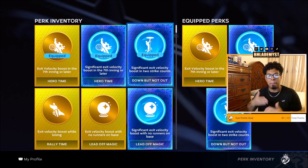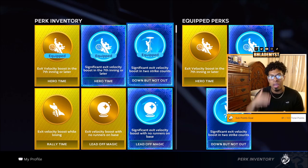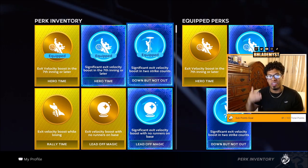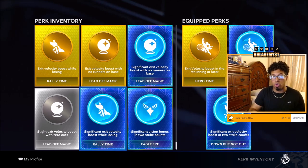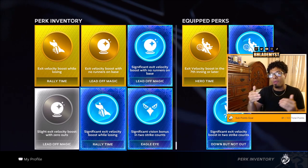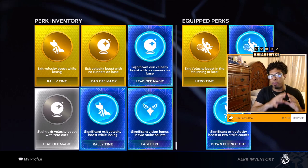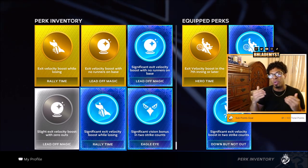The second best perk is going to be to wait until two strikes with Down But Not Out, as it also gives you a significant exit velo boost. There will be times, though, that you do not want to score with a runner on third base — boosts like Rally Time are the reasons why, because you do not want to tie up the ball game. Instead, you'd rather keep that runner at third base so the hitter continues to get the boost from being behind.